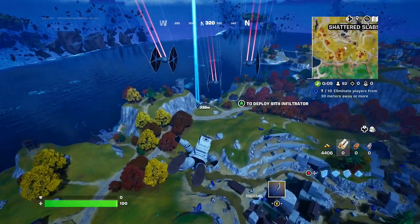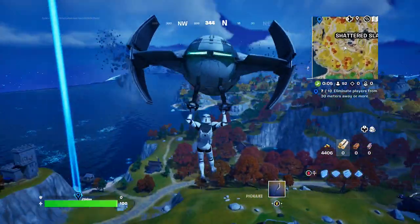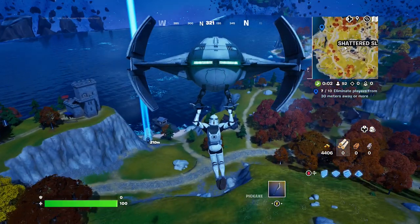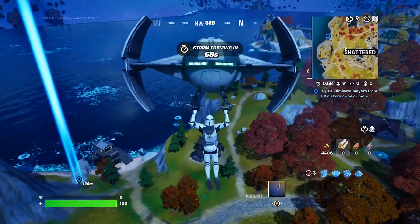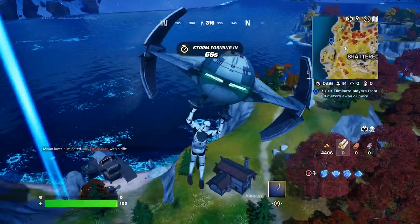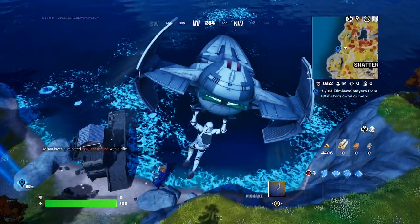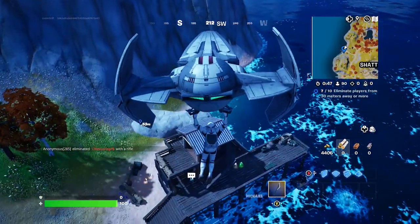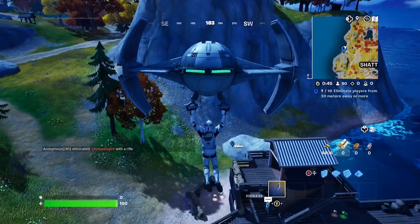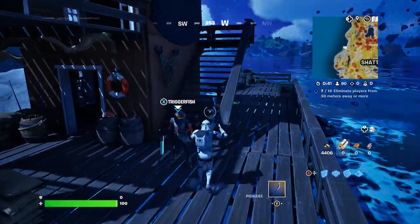Alright friends, pretty straightforward quest here. First of all, this is a small quest. All you really need to do is land. We're showing you — if you remember, this is where the old Trigger Fish location is. Trigger Fish does sell the Havoc Assault Rifle. Usually it's an epic rarity. So let's go ahead and land here.